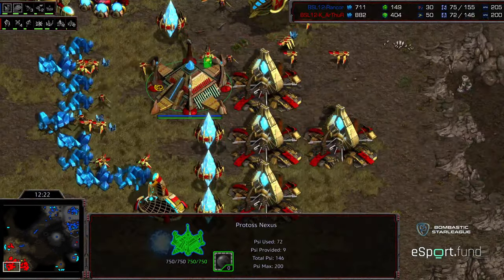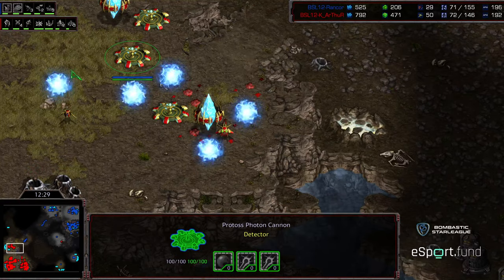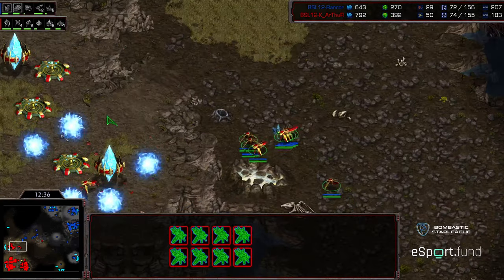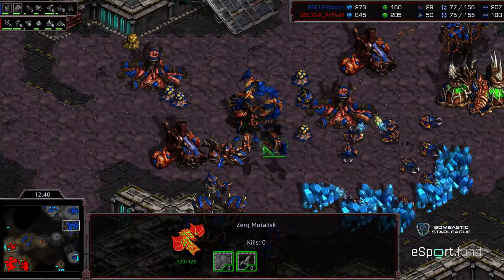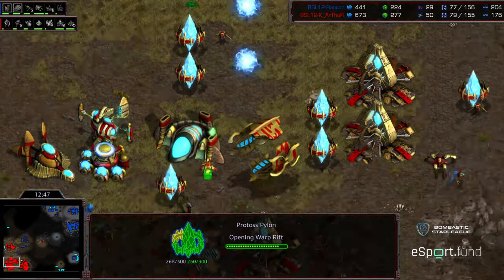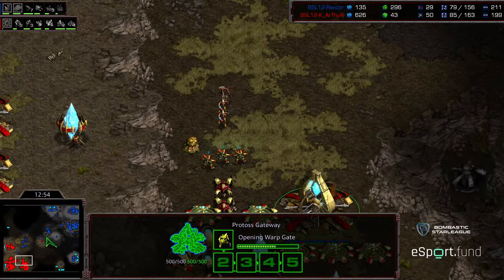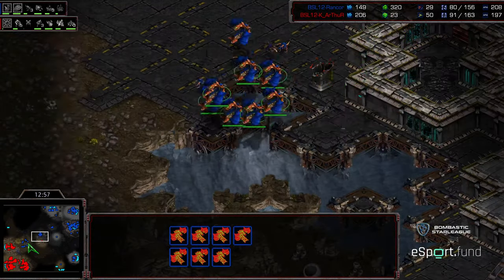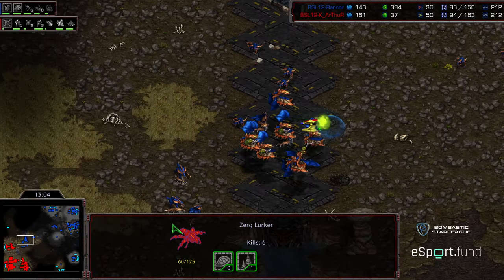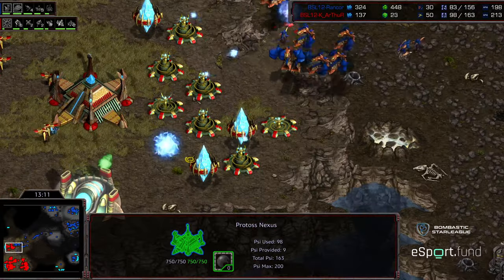Rancor is doing the Mutalisk switch, and this is where the main is a little bit thin — not a lot of Corsairs in the air, no Archons anywhere. Where do the Mutalisks go? The Natural expansion is also very exposed. This is underutilized by Zerg at this tier recently — a sudden tech switch into Mutalisks and getting aggressive. This is beautiful to deal with High Templar. Arthur still doesn't have a Robo facility or Observers, though he has Dragoons with no sight on Lurkers.